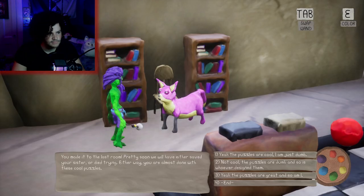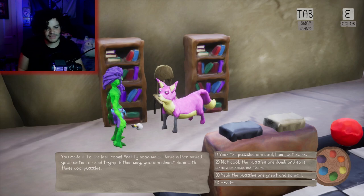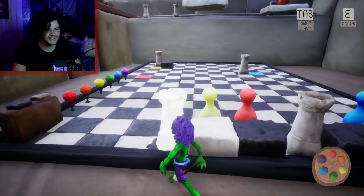Hey dude, you made it to the last room. Pretty soon we will have either saved your sister or died trying. You're almost done with the school puzzle. The puzzles are cool, I'm just dumb. Not cool — the puzzles are dumb, and so is whoever designed them. The puzzles are great, and so am I — not dumb. You're dumb. Three more to go.